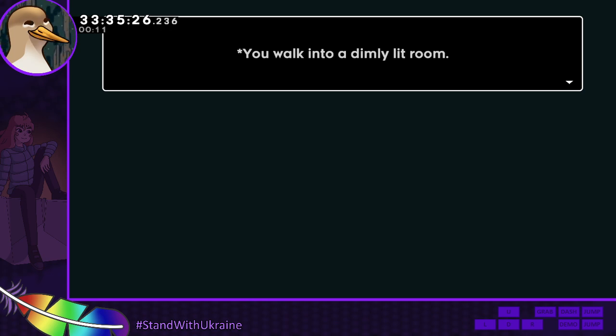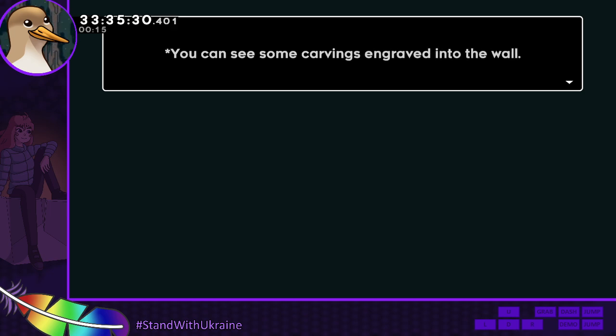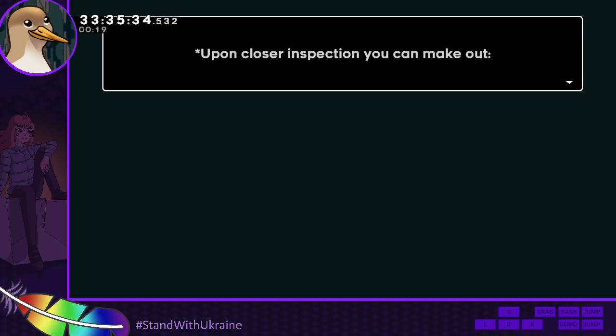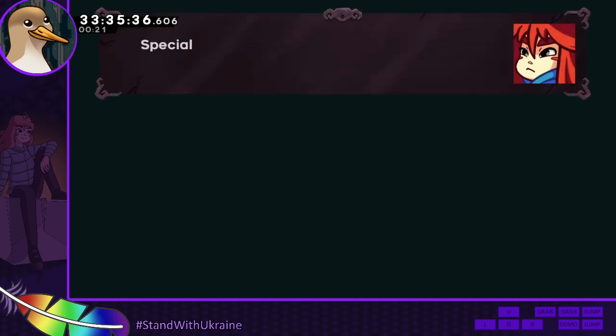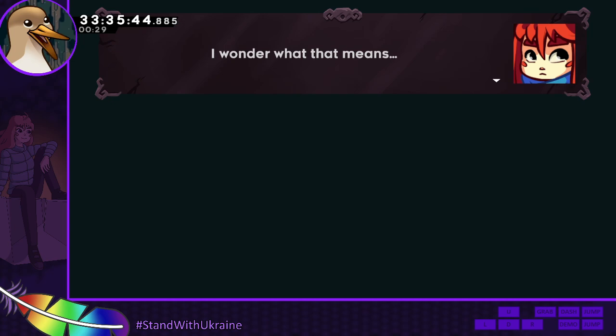I walked left. You walk into a dimly lit room. You can see some carvings engraved on the wall. Upon closer inspection, you can make out: 'Special thanks for friends.' I wonder what that means.